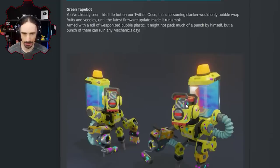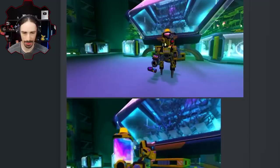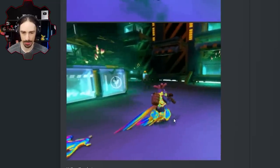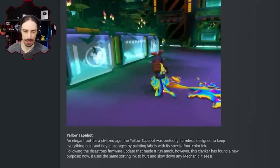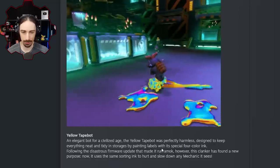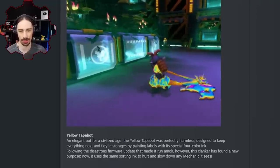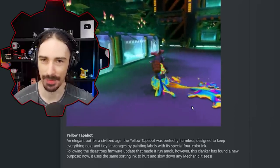Another variation — these are paint bots, or yellow tape bots. We're getting more of this new warehouse aesthetic — looks like a farmhouse or plant-based warehouse. Oh, look at the multi-color amazingness in that tank. So it's a sticky bot — it slows your movement. 'The yellow tape bot was designed to keep everything neat and tidy by painting labels with its special four-color ink. Following the firmware update however, it now uses the same sorting ink to hurt and slow any mechanic.' This combined with normal tape bots is going to be a nightmare — you'll be trying to run and this thing slows you down.